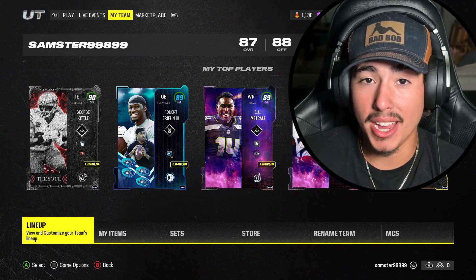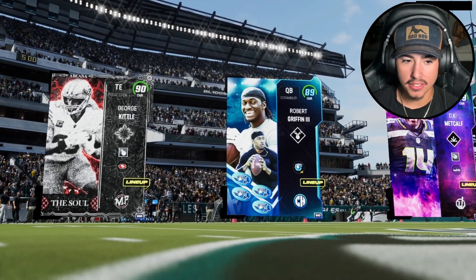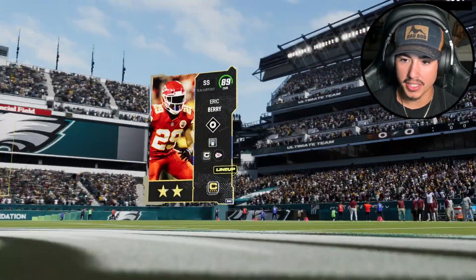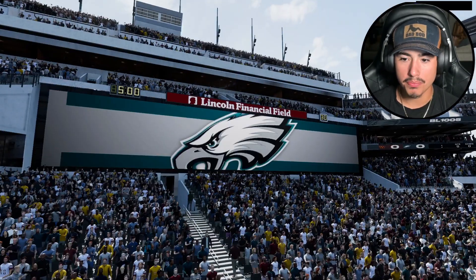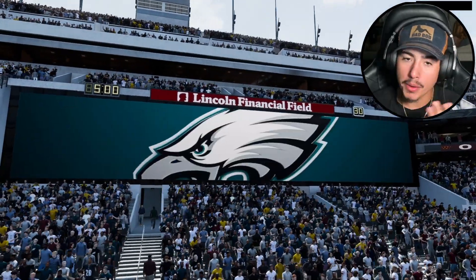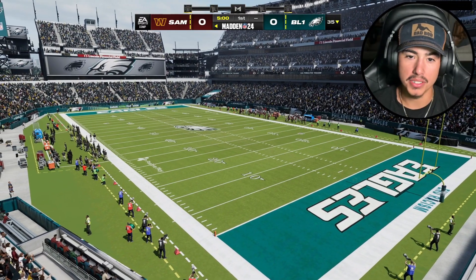Let's hop into a game and see what happens. There's our top three — DK, George Kittle, Dan Ramsey, and Bryce Young and Eric Baird. Pretty even matchup. The overalls went down a lot because DK Metcalf is a 90, like 91 depending on what cards you put on him.